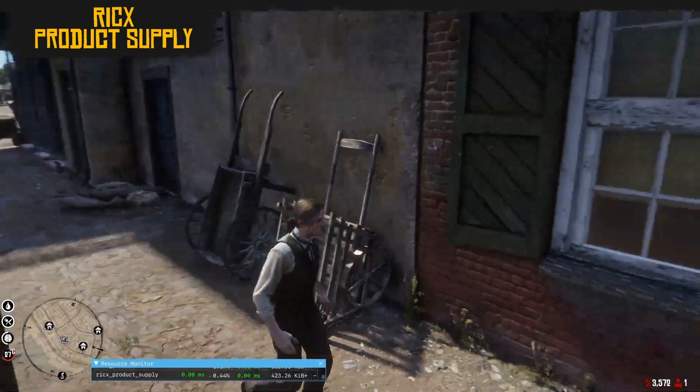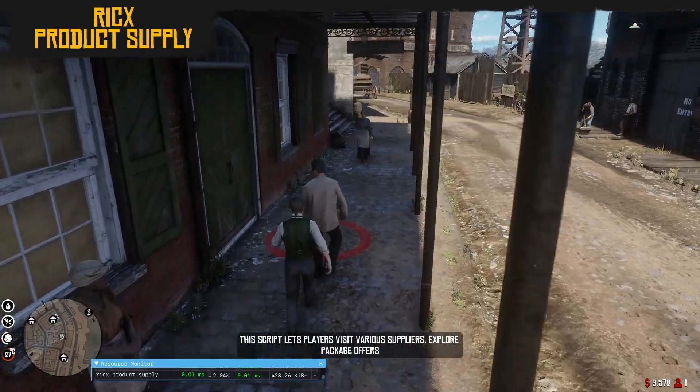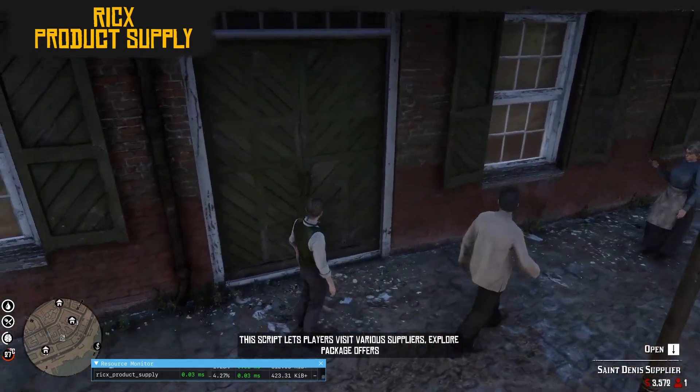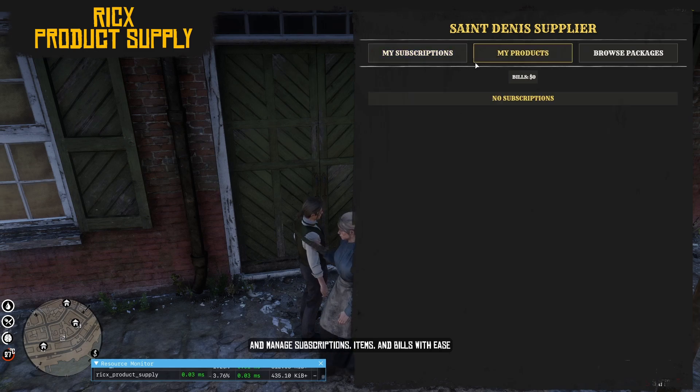Welcome to the Product Supply Showcase. This script lets players visit various suppliers, explore package offers, and manage subscriptions, items, and bills with ease.